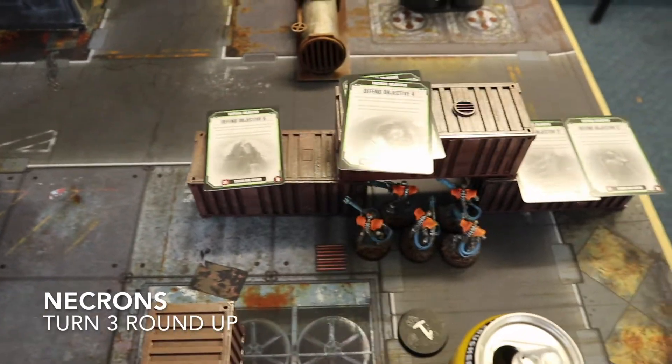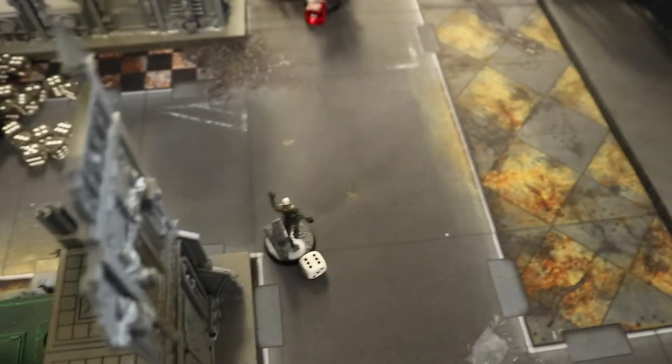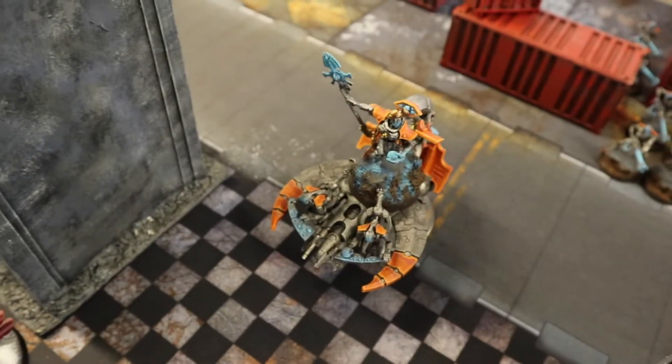End of Necron Turn 3: I scored objective two. The Triarch Stalker blew away a Venerable Dreadnought across the map. Immortals killed a Scout unit hiding in the building, then cut down Ezekiel with ease. There was a bit of controversy about one charge attempt, but we called it as failed — those units remain in position. On to Dark Angels Turn 3.